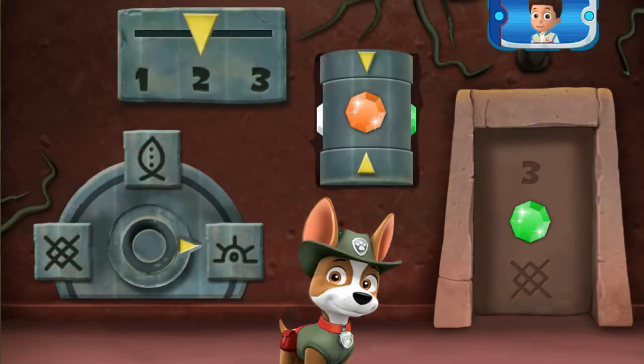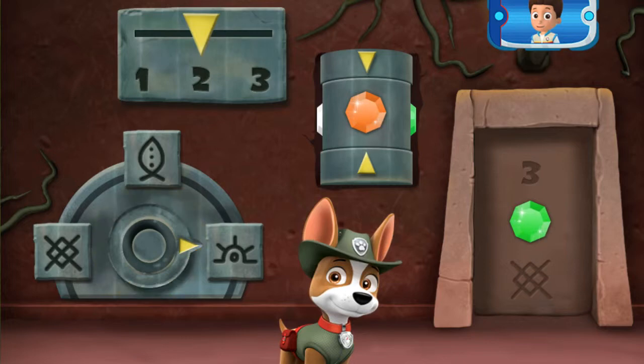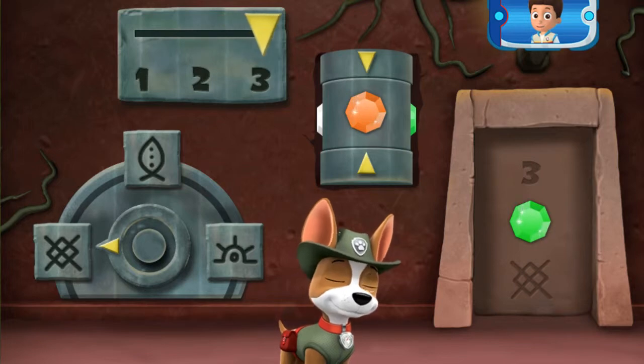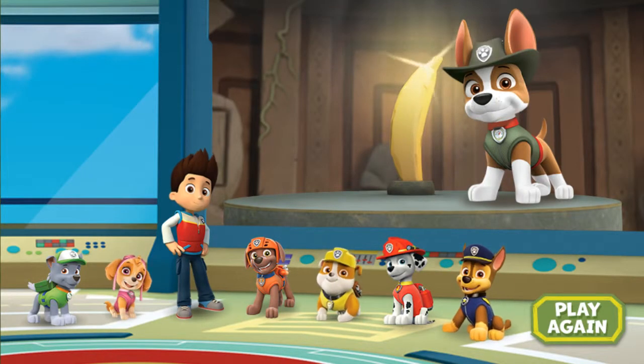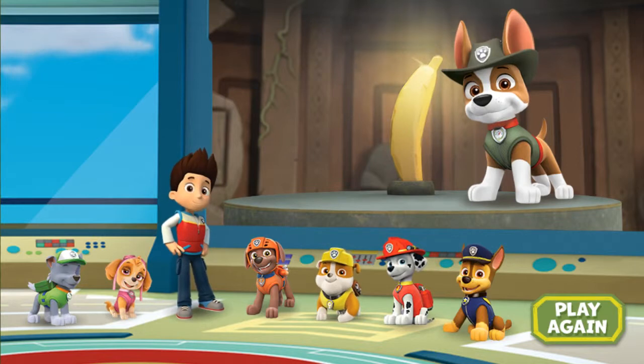Just one more to go, and look! There are now three parts you need to change. Turn the dial to point at the picture that matches the one in the code on the door. You cracked the code! You did it! You helped Tracker find the golden banana! Now it can be displayed at the museum so that everyone can see it! Thanks for saving the day, Tracker! What a great pup!